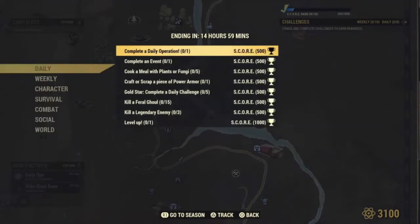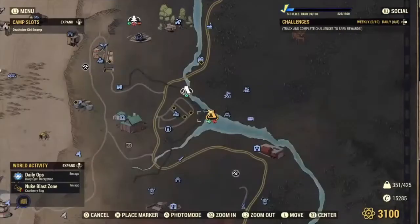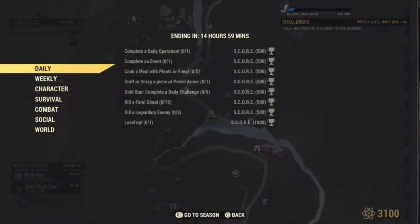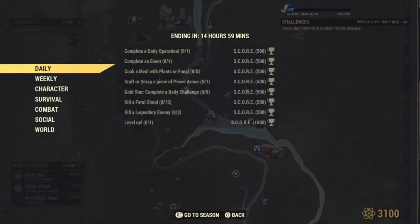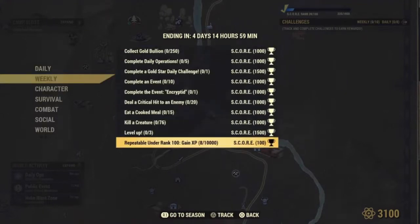Now let me show you where to find the scoreboard while you're in the game. Again, you start in your map, and for the PlayStation 4, you'll notice that up in the left-hand corner L1 is the menu. Drop that menu bar and you will see the scoreboard. This is also another place you'll find the challenge button — so you can find challenges in the map or in the drop-down menu.